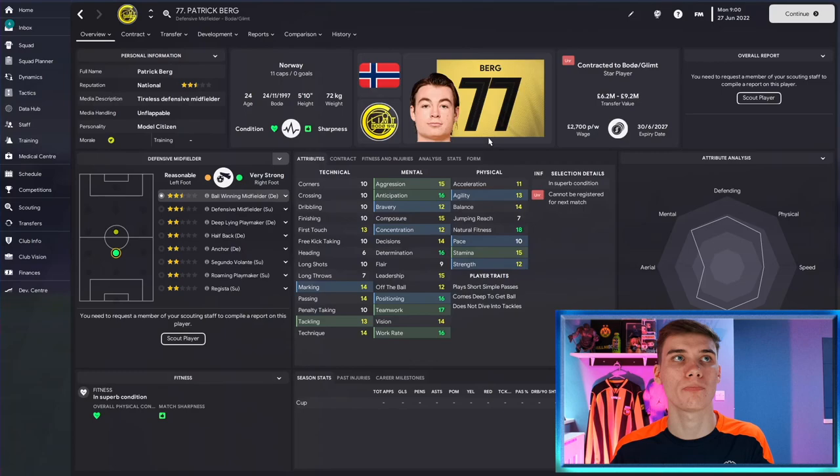If you're looking for cheap bargains that play well, look no further than Bodø/Glimt - they have another great player here in Patrick Berg, a defensive midfielder who's 24 years of age with a model citizen personality, which is the best you can get. Great work rate, great positioning and teamwork, very determined and naturally fit, not lacking much physically. A very nice passer with vision who can also tackle well, hold his position and mark - a great linchpin at the base of midfield.